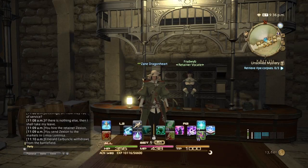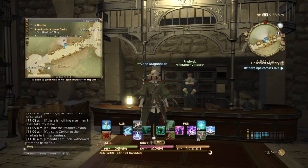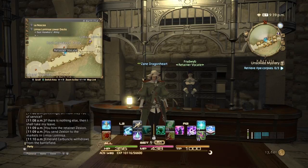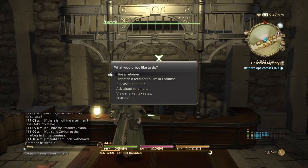The retainer is in the marketplaces in each major city. You have the retainer Vocate over here in East Hawker's Alley in Limsa Lominsa. Basically, you want to talk to her. Then you have options to hire a retainer, dispatch a retainer to a city — because if you hire a retainer in another city they go automatically to that city — so to move them you go to dispatch a retainer in whatever city you want them to go. You can also release a retainer, ask about retainers, and view market tax rates.